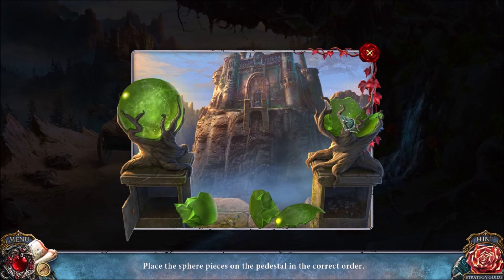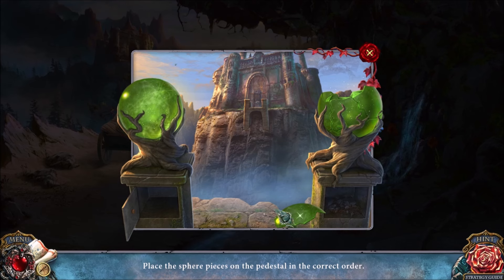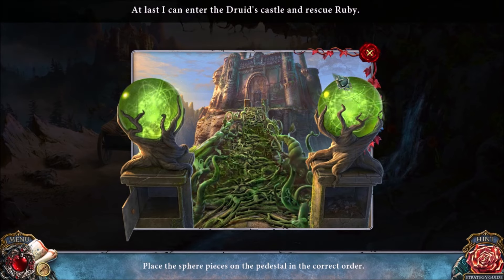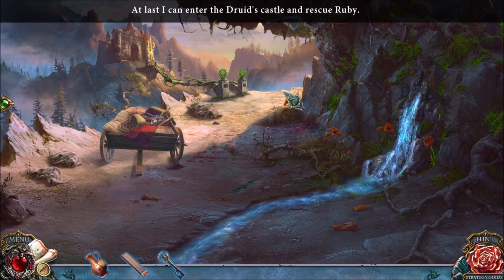With this puzzle, you need to put three pieces onto the sphere. The fourth piece is always going to be this one — it doesn't seem to matter what order you put the three pieces in, just as long as the fourth piece is last.